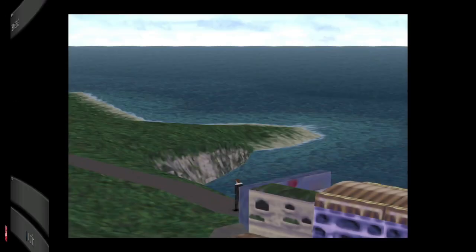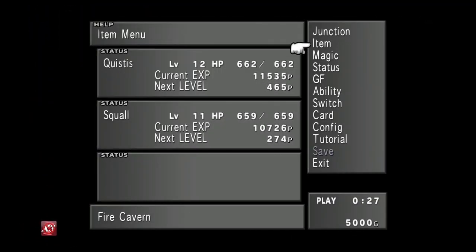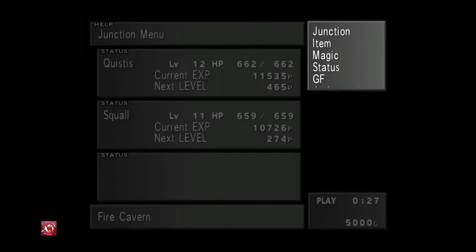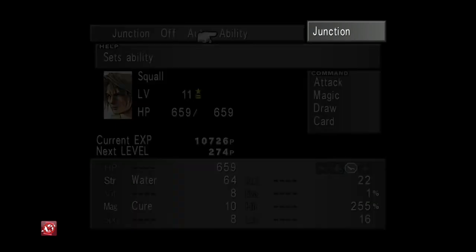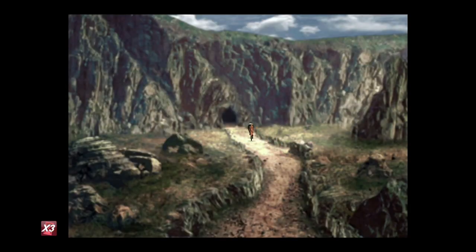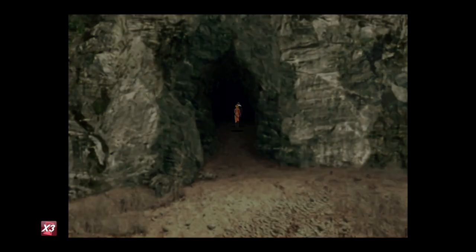Once they've both said 'All', quit out and head back to the Fire Cavern. Now that we've got the Card Mod ability, go into Junction for Squall's Ability and make Card one of his commands. All we need now is four Bomb cards.